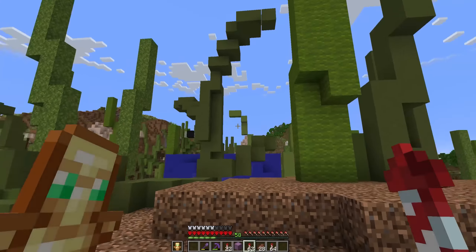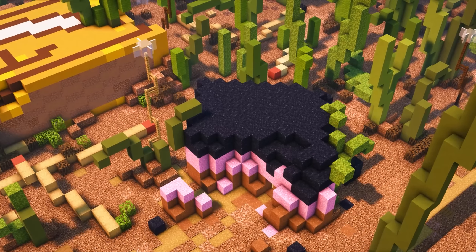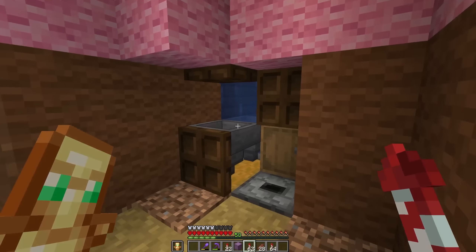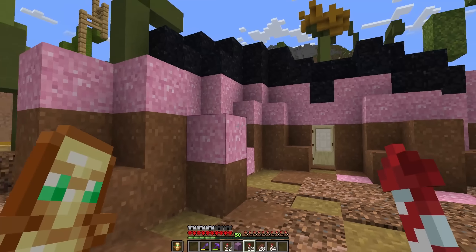Also up here we have our wonderful Liquish Allsort, which has disintegrated a bit — it's been out here for quite a while. But this is literally just a concrete maker, so we can just stand here and make all of our concrete. Nothing too fancy about that one.